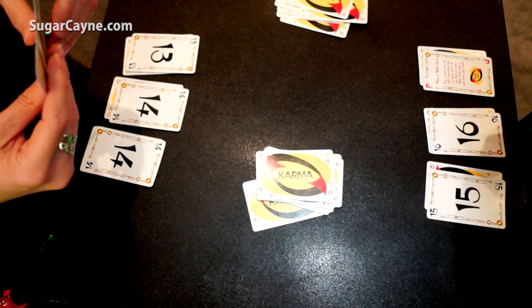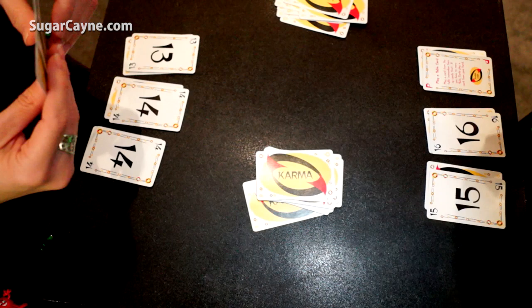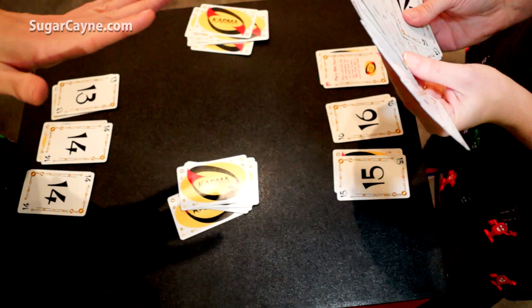Now it's her turn to start over with all of those cards. She'll play through this large hand quicker than you think because she can play doubles and triples of her cards. So it looks like a lot of cards but she's actually going to play through it pretty quickly.